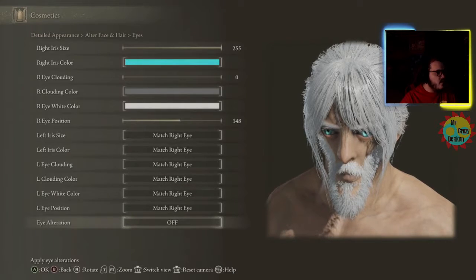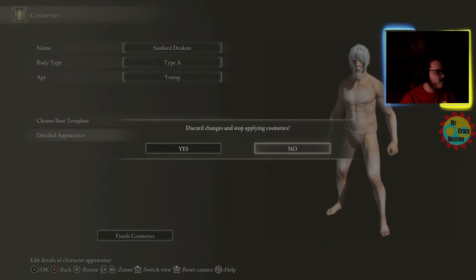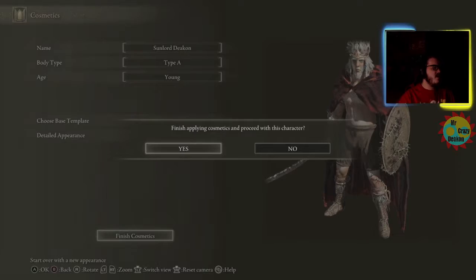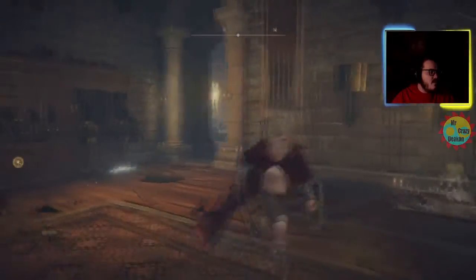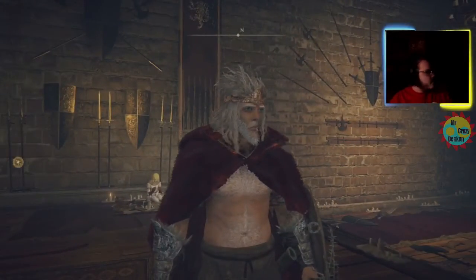Then finish the customizations. You have to do this every playthrough because I turned it off last time and got red eyes again. So if you want to get back to your original eye color, that's how you do it.